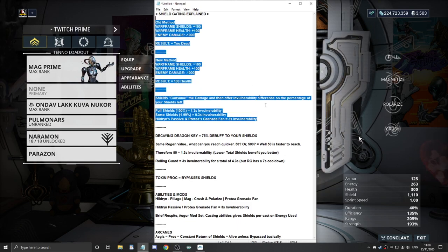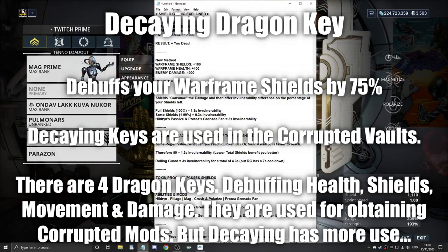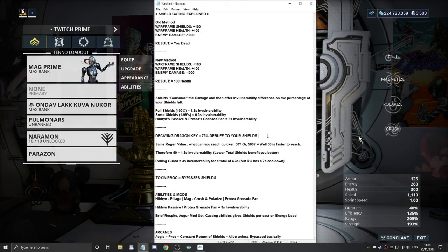So what can we do with this? There's a very cheeky method using something called the Decaying Dragon Key. This is something you put in your gear wheel. The Decaying Dragon Key gives you a 75% debuff to your shields. There are 4 different Dragon Keys doing different debuffs to health, shields, movement, and damage - but the Decaying one is actually useful for us.